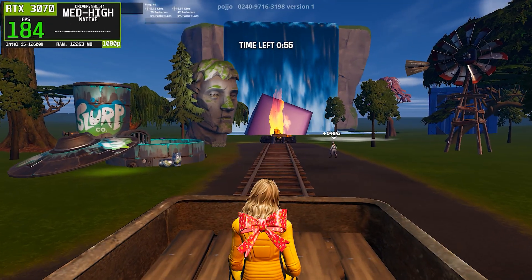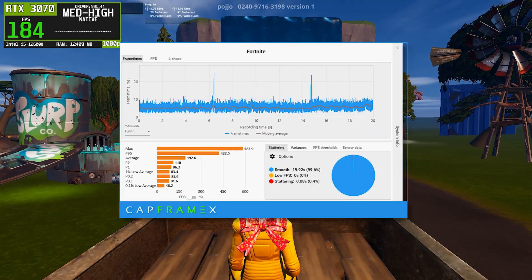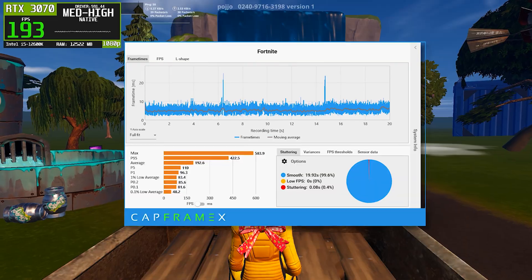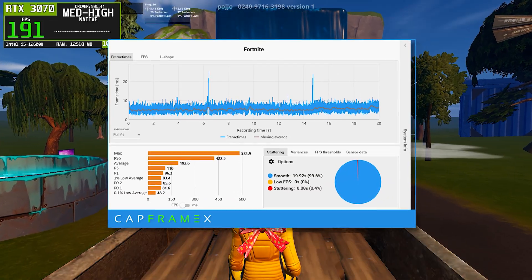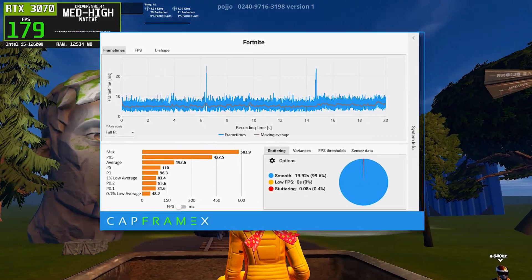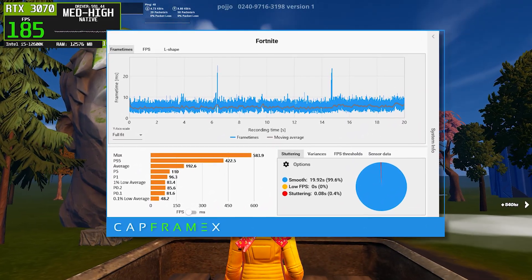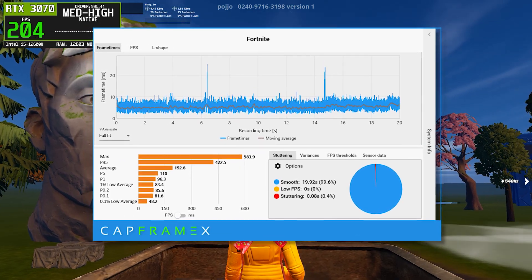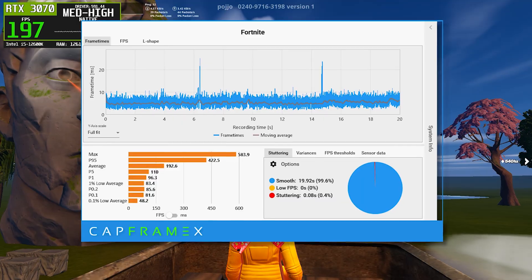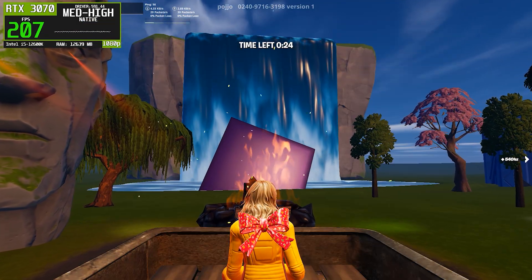Next is NVIDIA driver 591.44, which shows a small improvement over 591.59. Average FPS is similar, but frame time consistency is slightly better. The CapframeX graph shows fewer extreme spikes and the 1% low FPS values are more stable. Stuttering time is reduced compared to the latest driver, which helps make gameplay feel smoother overall. That said, 591.44 still doesn't fully match the best performing drivers in this test, especially when it comes to low FPS consistency, which matters a lot for competitive play.